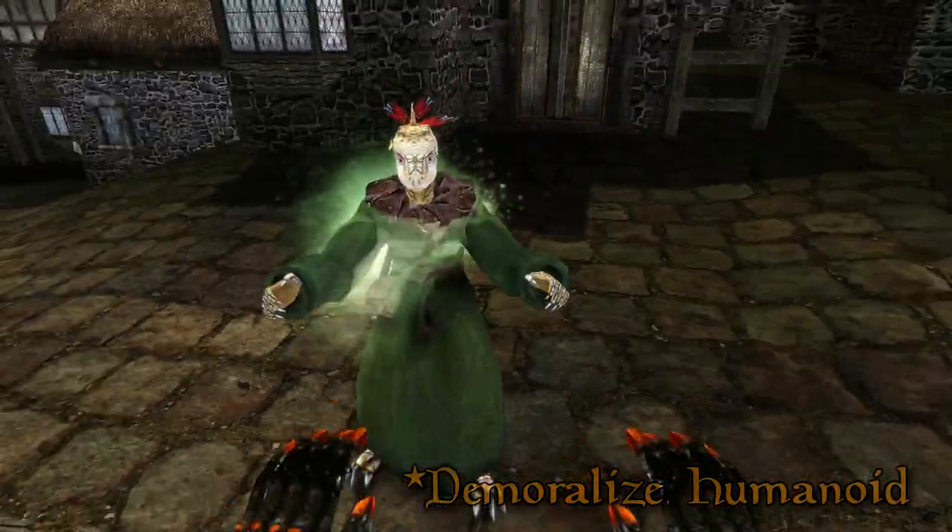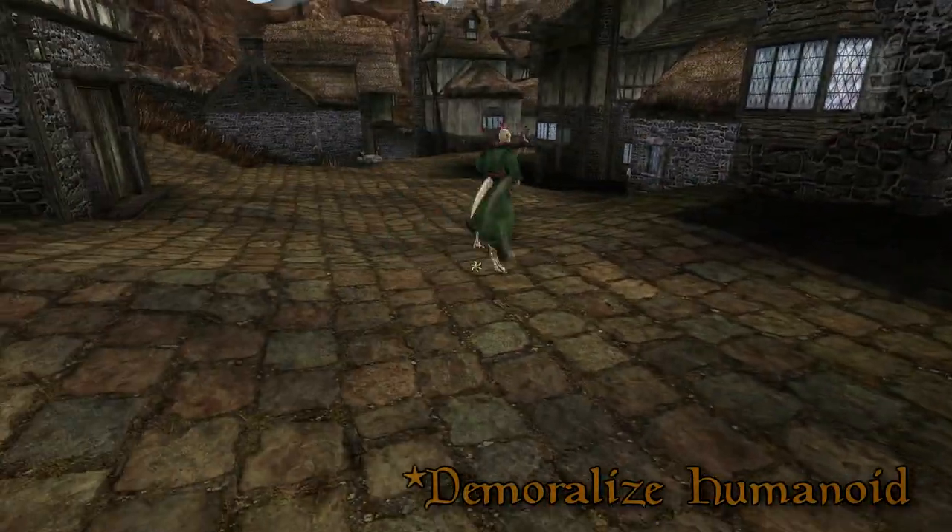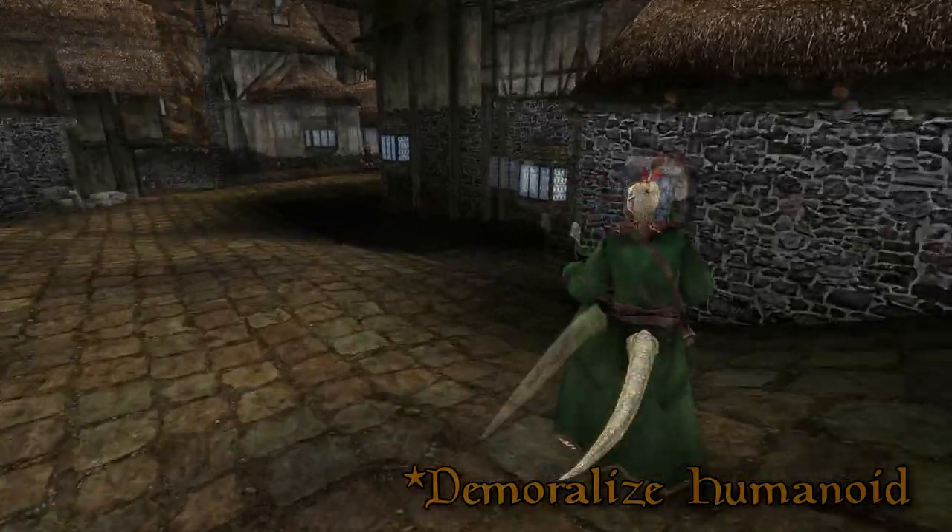Demoralise Humanoid. Reduces the will to fight and increases the chance of fleeing. If successful, they flee.